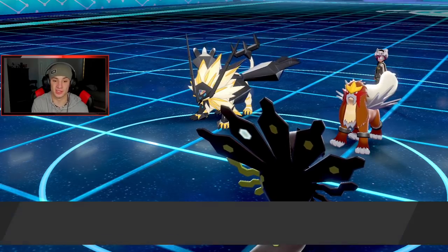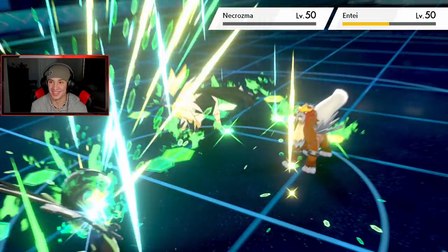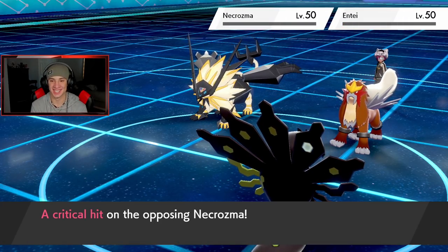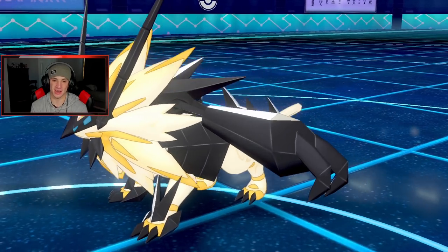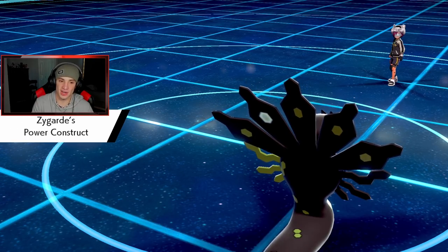He goes for a Bulldoze and almost takes out his own Necrozma — I thought he was going for Extreme Speed. He's going to slow us all down, but Thousand Arrows should pick up the double KO. I love the way this move looks — let's get after it! Yes sir! Get him out of here — Zygarde too good man! We get a crit on the Necrozma, even though we didn't need it. Dumped on the Entei and now we just bring out Rotom.